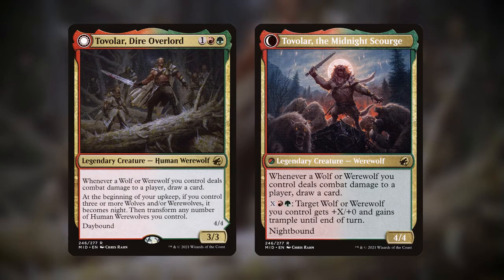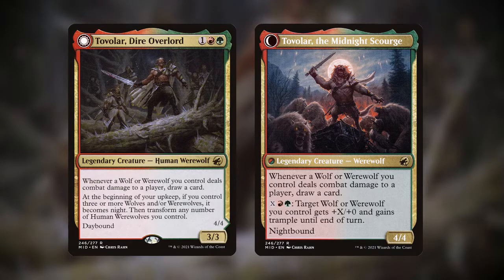Tovalor costs 1 generic, a red, and a green for a 3/3, with whenever a wolf or werewolf you control deals combat damage to a player, draw a card. As well as at the beginning of your upkeep, if you control 3 or more wolves or werewolves, it becomes night, and you transform any number of human werewolves you control. The backside is a 4/4 with the same card draw ability, but also having the ability to pay X green and red to give a wolf or werewolf you control +X/+0 and trample until end of turn.